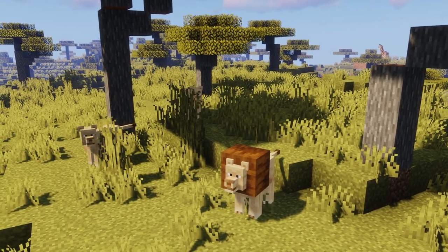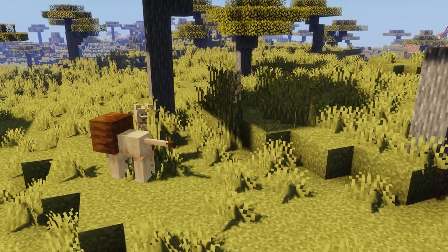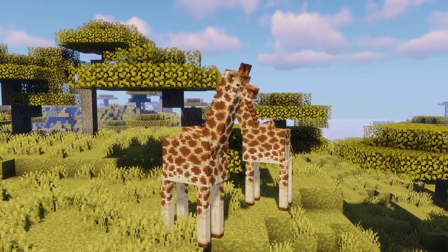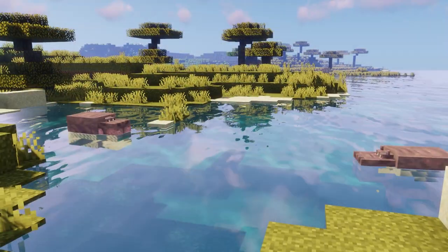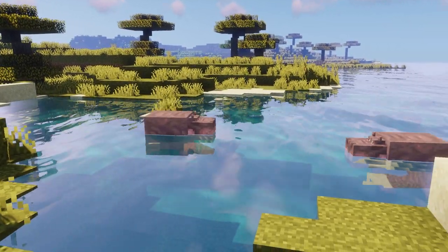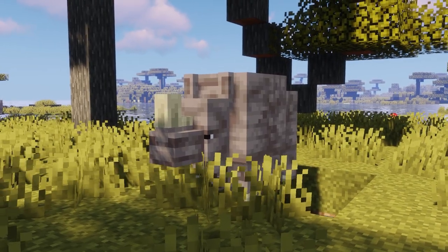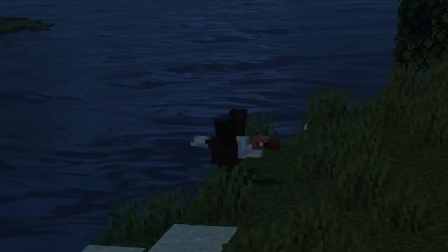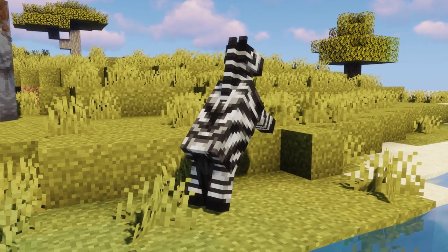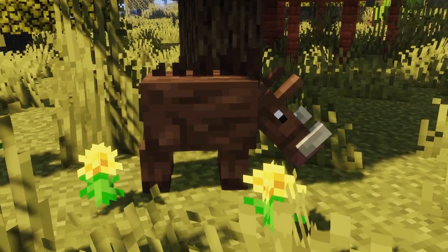And finally, in drylands such as savannas and deserts, we have lions who are the rulers and hunt mobs at night, giraffes who are gentle giants, elephants who mind their own business but fight when attacked, hippos that tend to stay near the water but are always hungry and therefore turn hostile, rhinos who are generally docile unless they have a baby with them, vultures who fly around and attack zombies at night, zebras that are the savannah's equivalent of horses, and boars that are neutral animals who replace pigs in savannah biomes.